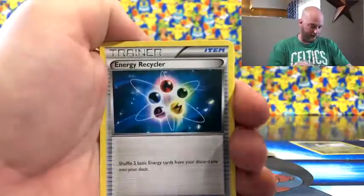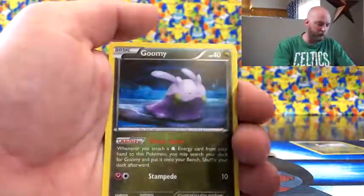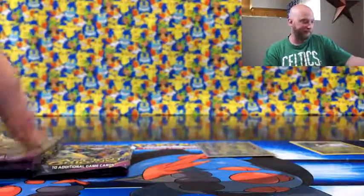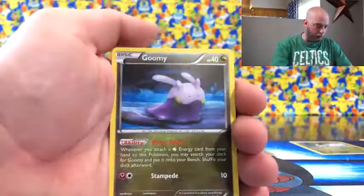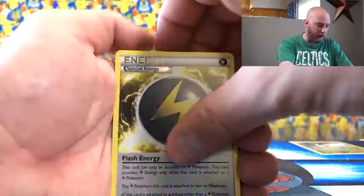I'd like to pull some more ultra rares, secret rares - not picky. There we go! We have Energy Recycler, Ariados, Inkay, Baltoy, Unown, Beldum, Wooper, Forest of Giant Plants in reverse, and then a Viaplume. Okay, okay - starting to see the bottom of the stacks there. Tell me something good - we have Forgone, two Inkay, Gloom, Goomy, Wooper, Magikarp, Inkay, Unown, a reverse Flash Energy, and then a Regice. About to get all of the Regis.